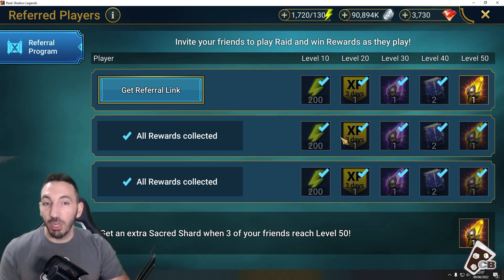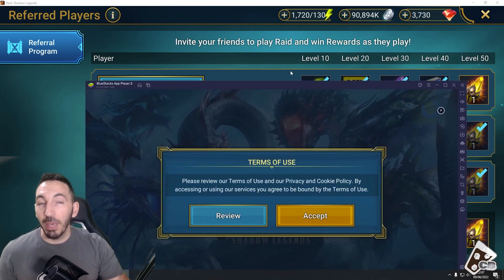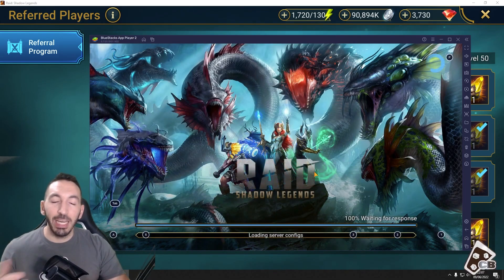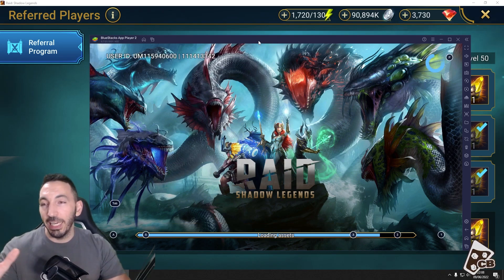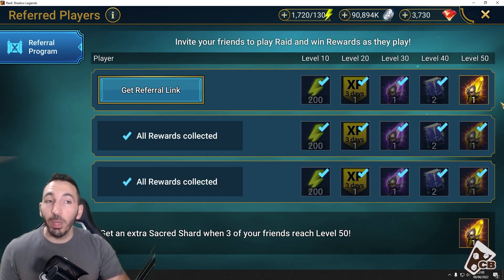Getting to level 10 on a new account is very quick. Level 20 might take an hour or two of playing a brand new account, but you can have it on the side screen running at the same time. Of course, you can level those accounts all the way up to level 50, but it is kind of hard to do so.